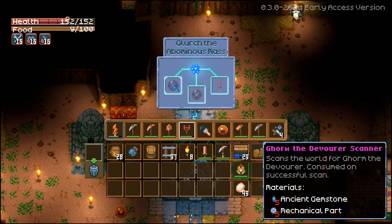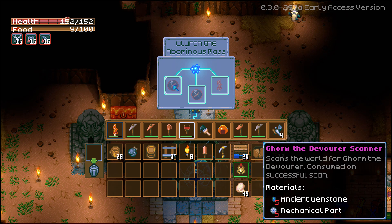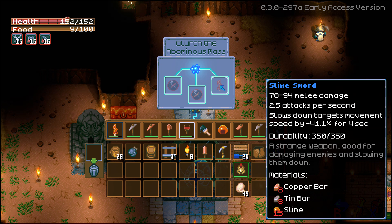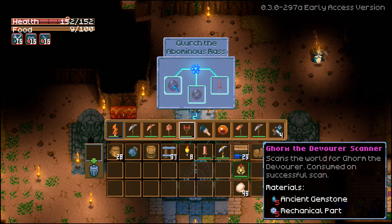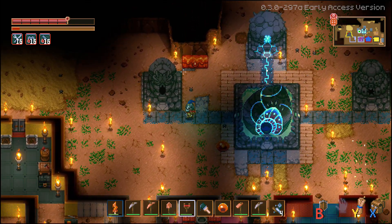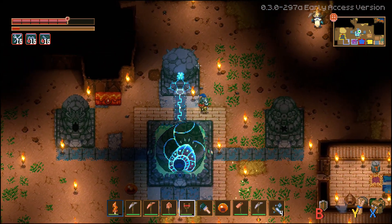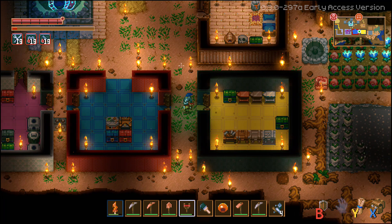Last thing to mention for crafting is what you get from boss drops. From the Glurch Eye boss I could craft a waypoint marker showing where bosses are — it costs 5 ancient gemstones and 5 mechanical parts — and the slime sword, which is really helpful. This will likely be the first boss you encounter. The patch notes from release also confirm there's going to be automation and another two or three more bosses.